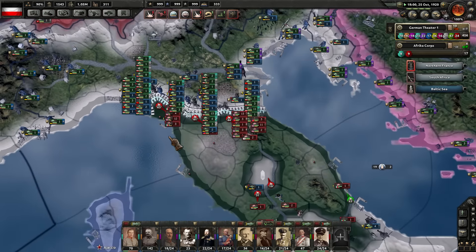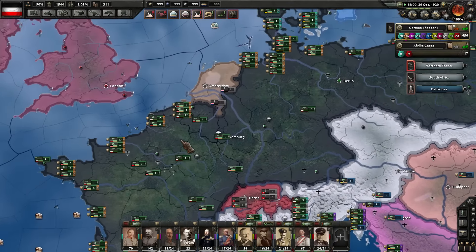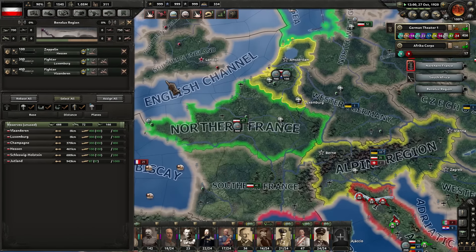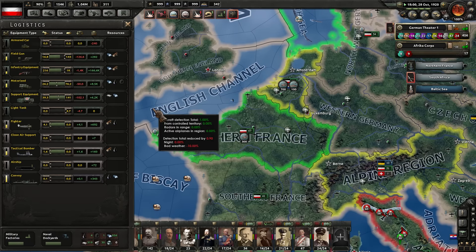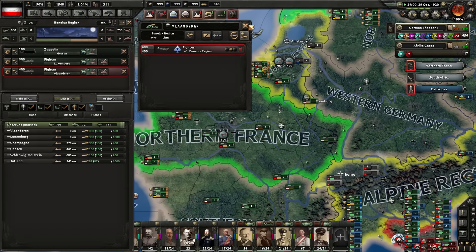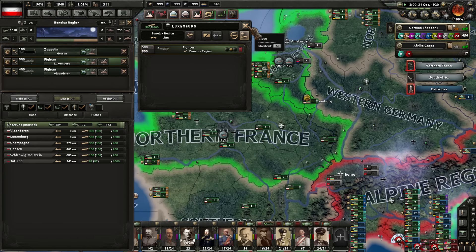Down here, still showing as red — although we've got an Austrian division that sort of popped his way up through the center there. Good job, Austrian division. Double checking on the air war now. Finally showing as yellow here in the Benelux region. Got 700 fighters sitting there. Can we increase that to 300? Oh yes, we can. How many extra fighters do we have sitting around? 600. So I'm going to give you another 200 fighters there, just to turn the tide over to green.